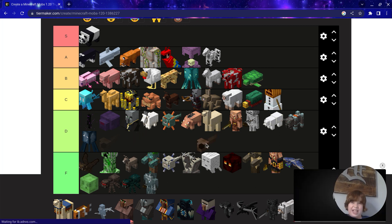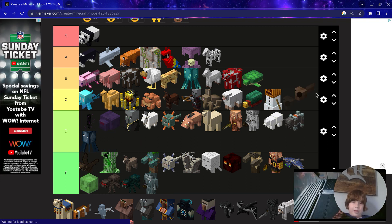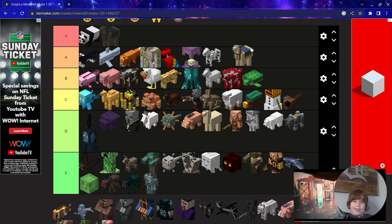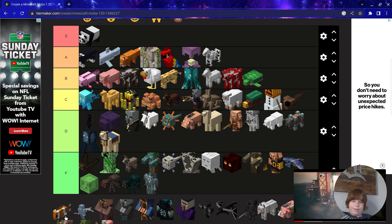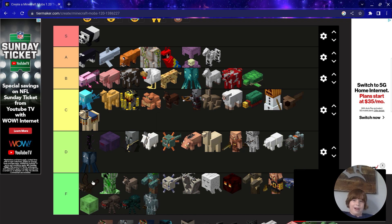Is that a tadpole? That's obscure — they're basically frogs, so C. Trader Llamas — they're the same as llamas except they drop leads, so bottom of C.